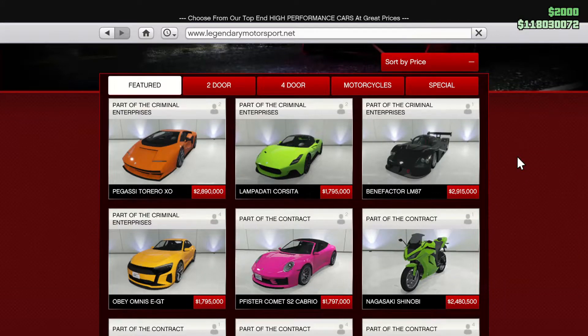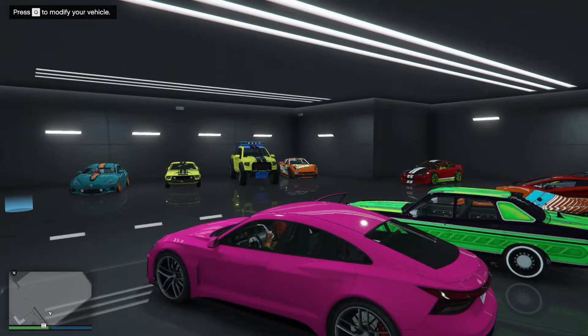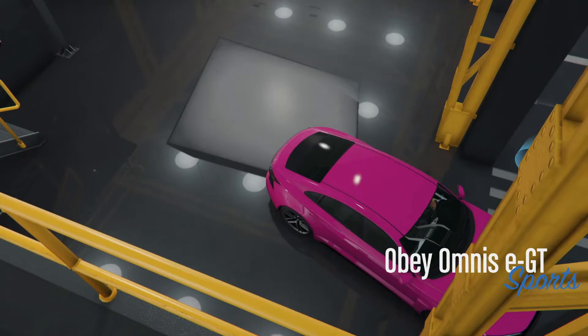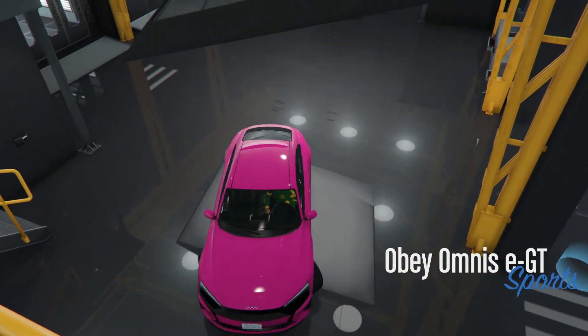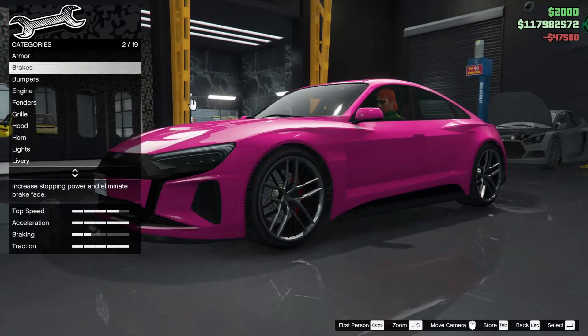The final car I'll be customizing out of the new DLC is the Obey Omnis E GT, which is an Audi e-tron GT for 1.8 million from Legendary Motorsport. Let's upgrade this to the max.